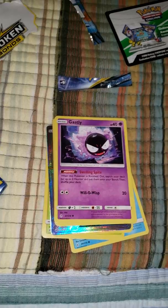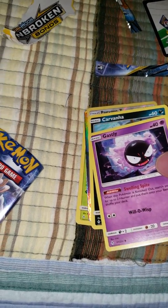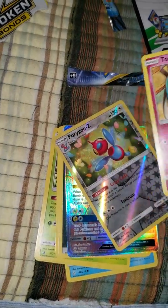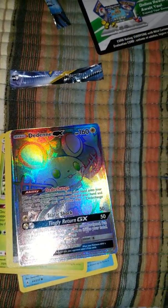First card: Bellsprout, Gastly, Carvanha, Porygon2, Togepi, Porygon2 again... and what is it, what is it?